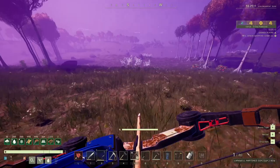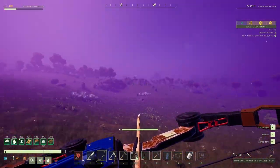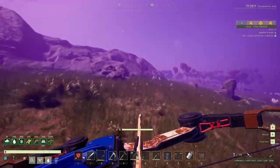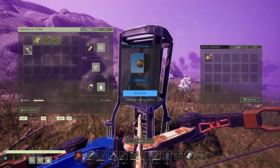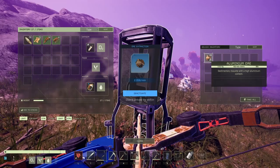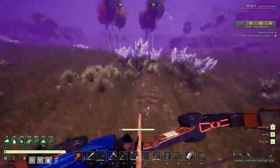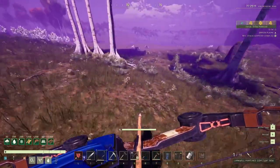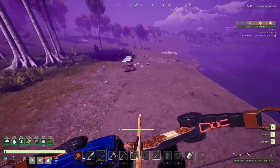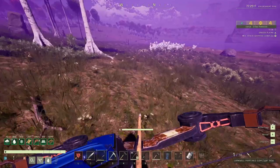I thought it was too close for that guy — just took a chance. Not bad, not bad, not good, but not bad either. So at this point our titanium drill is empty because we just planted it. This one — the aluminum — we just emptied. The gold one has some gold in it but we don't need it. The copper one is empty.